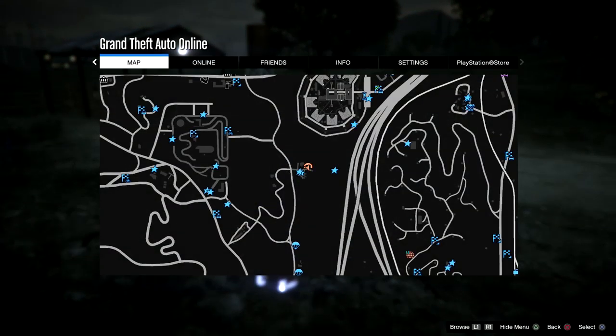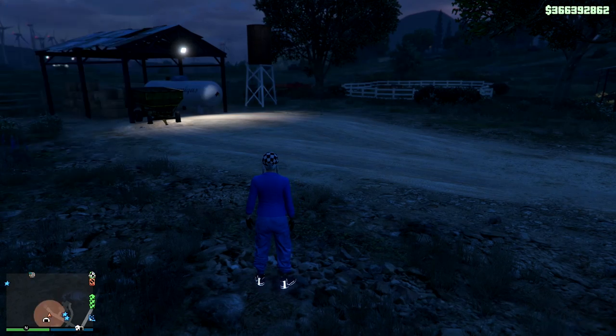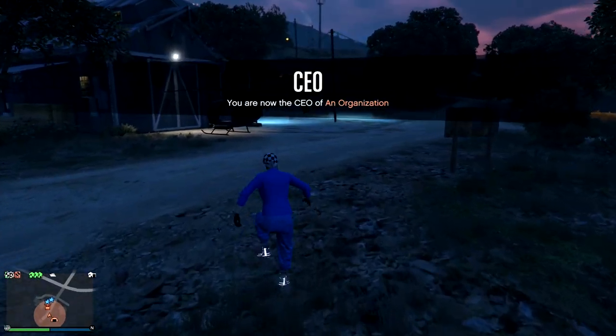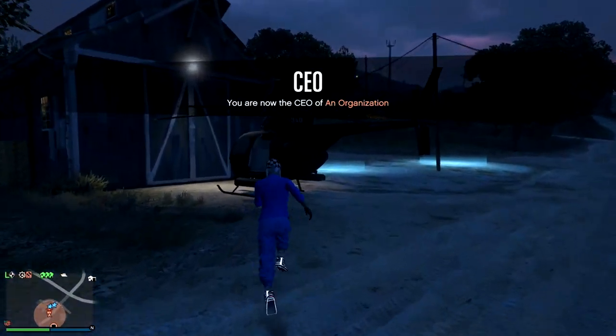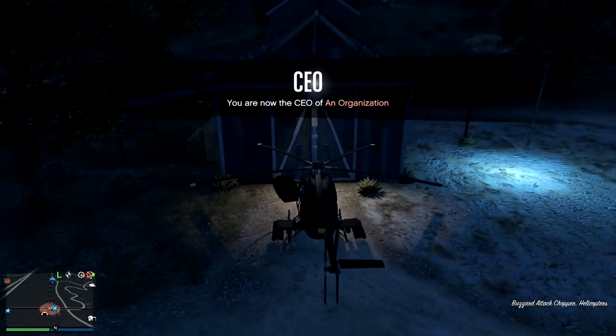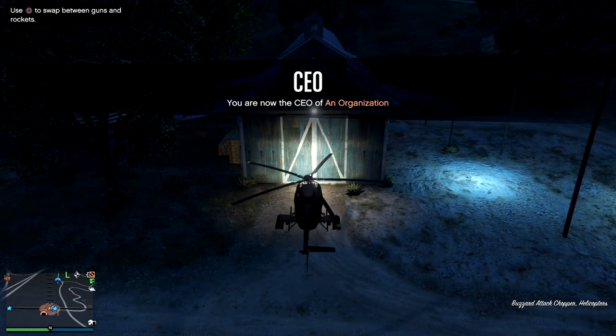The bunker I currently have is the Farmhouse Bunker and the facility I have is Ron's Wind Farm Facility, and they are right next to each other. Normally I would use the job teleport trick because we used to go over to the nightclub and it's a long ride, but I want to show you real time how quickly this can be done.